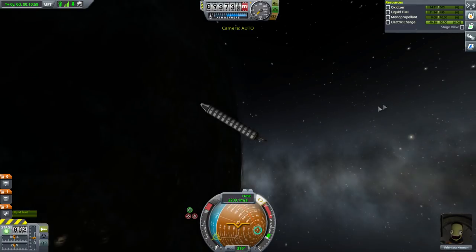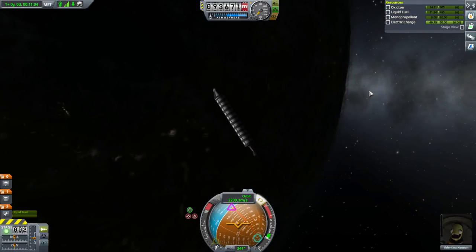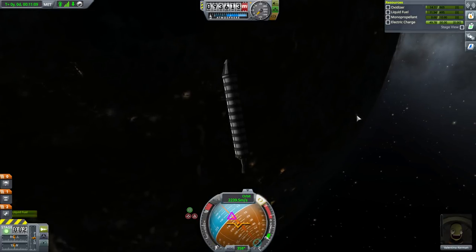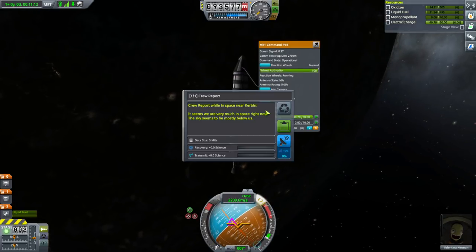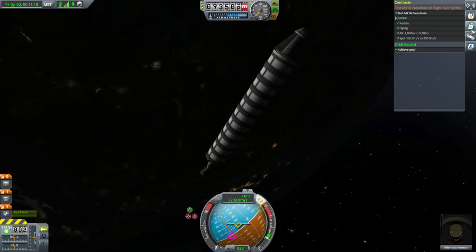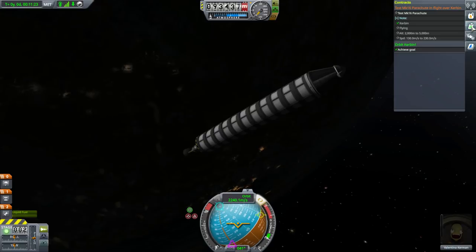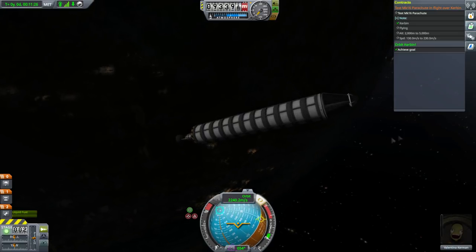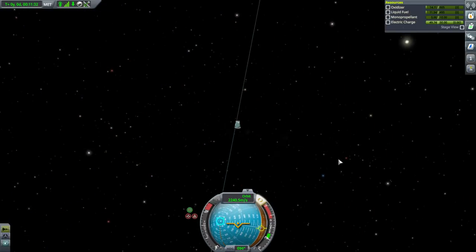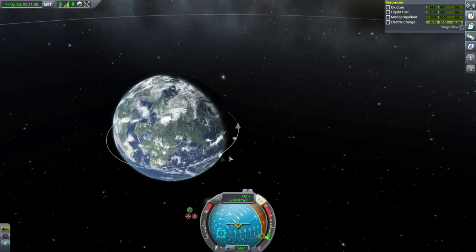We do want to make sure you have some fuel left over to de-orbit and come back down — otherwise your Kerbal is going to be stranded and you'll have to mount a rescue mission. Let's do a crew report. We did get a credit for making orbit. Let's try to get back close to the space center — we get our best recovery value if we come down close to the space center.